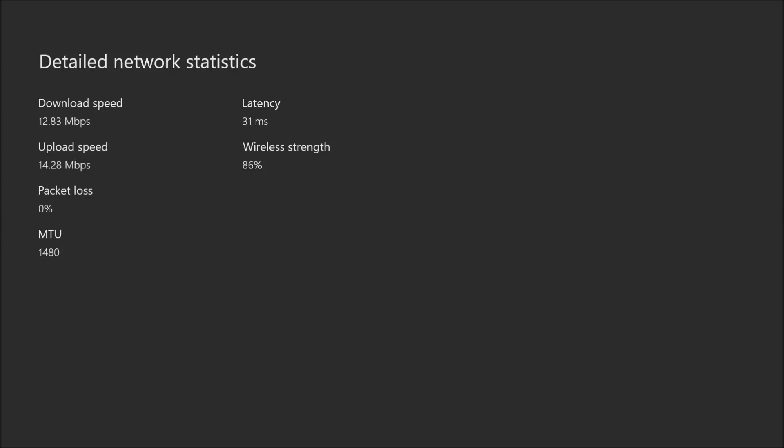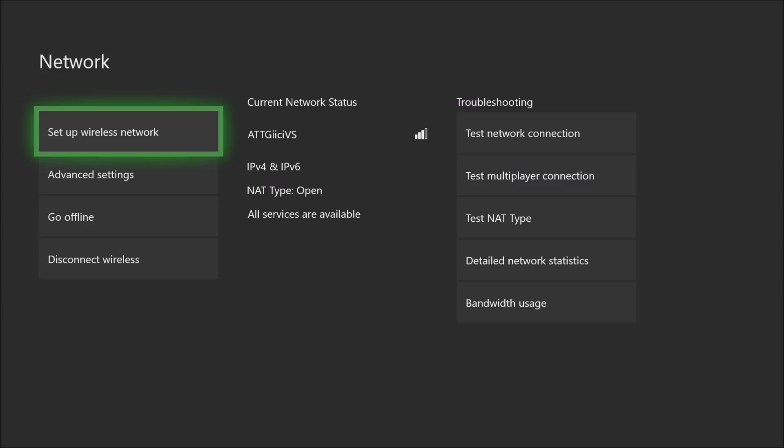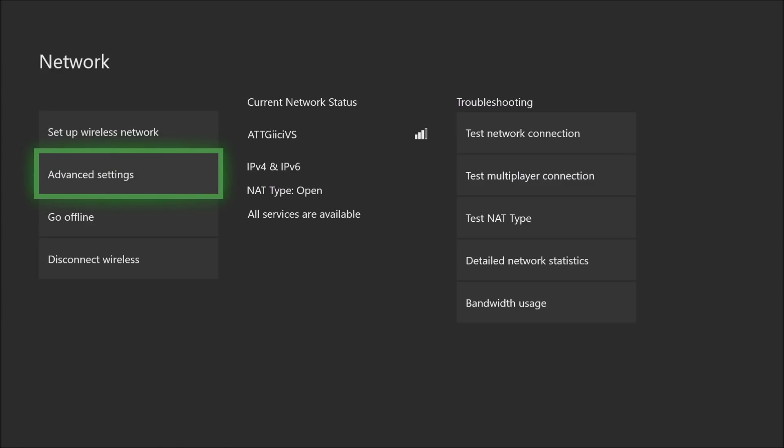You can do a detailed network statistics check - I'm on Wi-Fi so the stats aren't going to be great. My Wi-Fi has been really crappy lately. This is my son's room and he has the PC hardwired, not the Xbox. Generally if you're playing online I would flip it and plug the hardwired connection into the Xbox because you're always going to get better speed. You can see 12 and 14 Mbps, not great, not terrible - 86% wireless strength. I'll stop this portion and switch over to the PC to talk about the router settings.